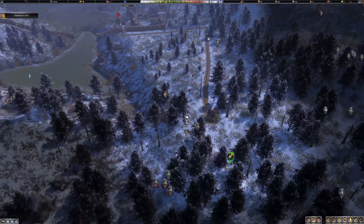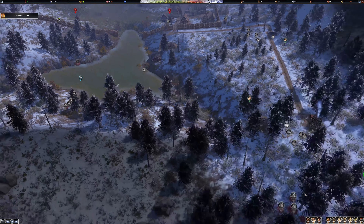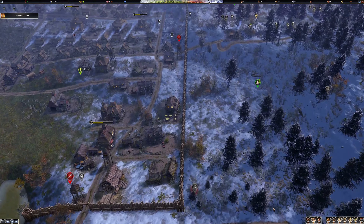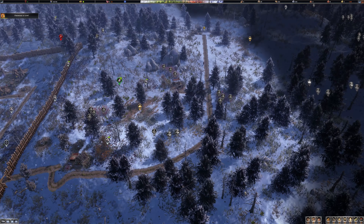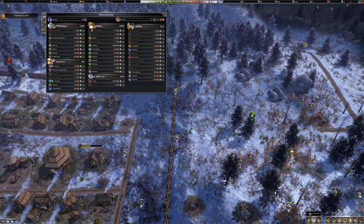I think later on in the game you can get up to three traders potentially. I wonder if the number of traders is tied to the tier level you're on. But one thing I've noticed is we're running really low on wood, so I'm going to get them to start chopping trees down. We're in dire need of wood.